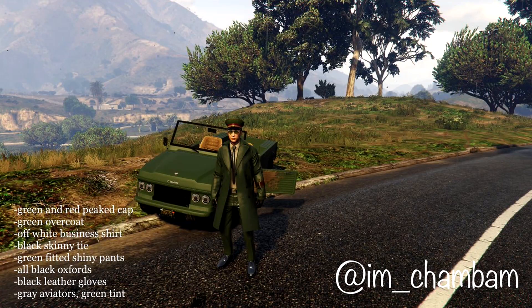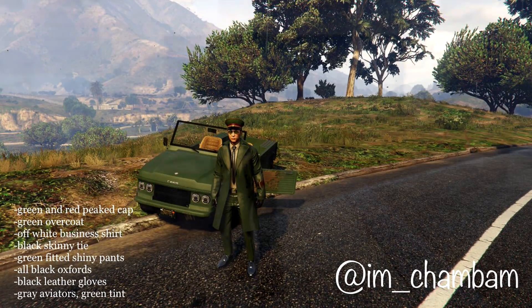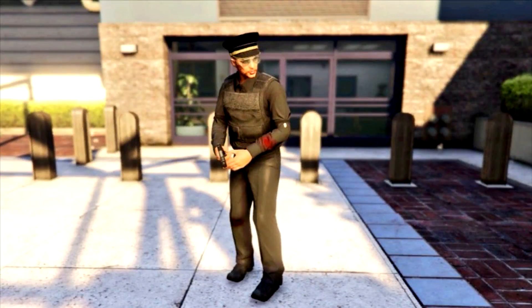Here's an extra WWII character outfit from I'm Cham Bam. I'm not sure exactly what it's called, but it goes well with the Kalahari vehicle in the background. It's a pretty nice outfit with green, a beige or off-white shirt, and a new cap.